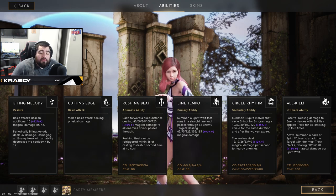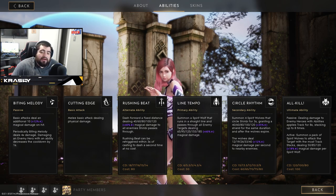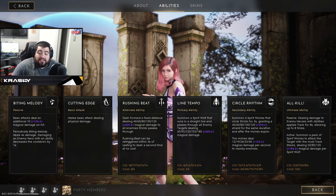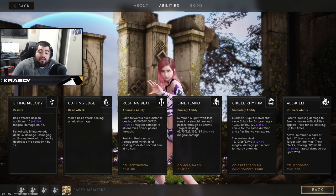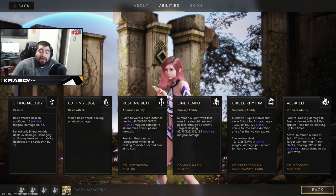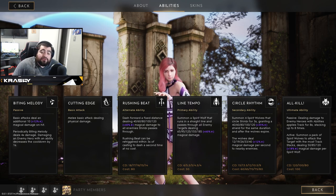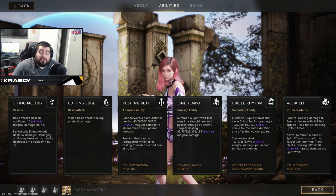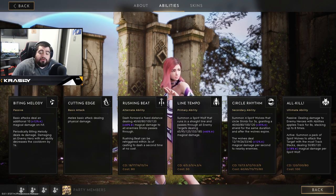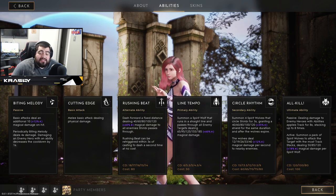Circle Rhythm is her E ability. It summons four spirit wolves that circle Shinbi for three seconds, granting a 40/60/80/100/120 flat plus 35 magic scaling shield for the duration. After the wolves expire, they deal flat damage of 12/19/26/33/40 plus 12 magic damage per second to nearby enemies. Cooldown ranges from 15 down to 9, and the mana cost increases from 60 up to 80.